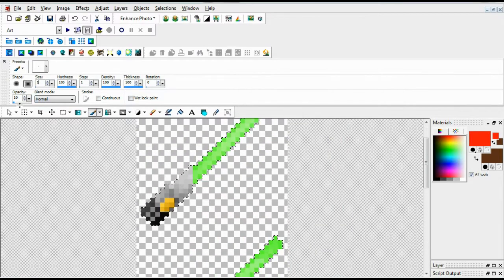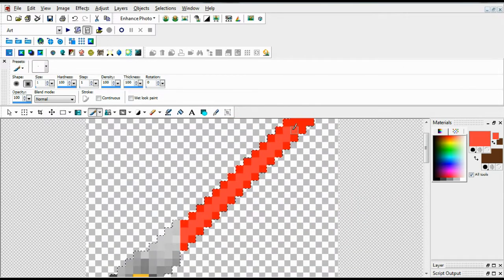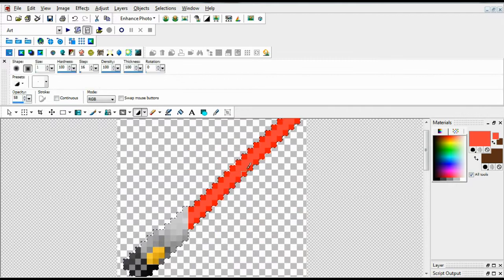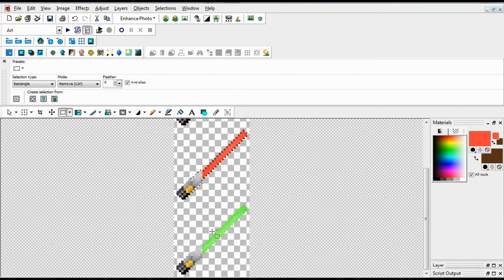Here we have the green one fully completed, and I am changing it into a red one, which is the dark side of the force, to use as the iron sword, if I remember correctly.